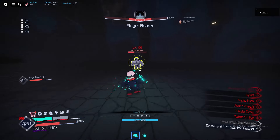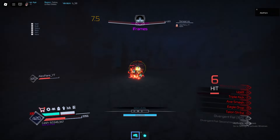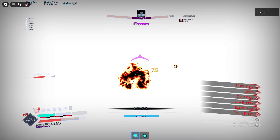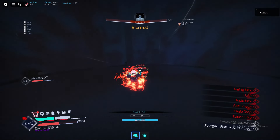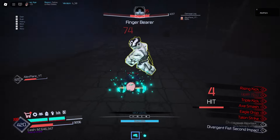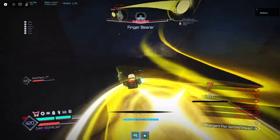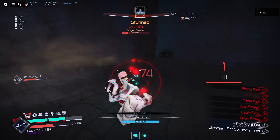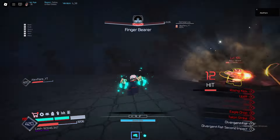Let's use Second Impact — Divergent Fist, Second Impact. Oh, the Fuga got us. Nah, the Fuga doesn't even do damage. But this move right here shreds so much. Compared to the Toji boss and the Dagon boss, this is so much easier. But this is the first boss in the game that you can do — it's a level 60 boss. So obviously it's gonna be easy. It's still a cool boss though. The effects are really cool, same with the map as well.